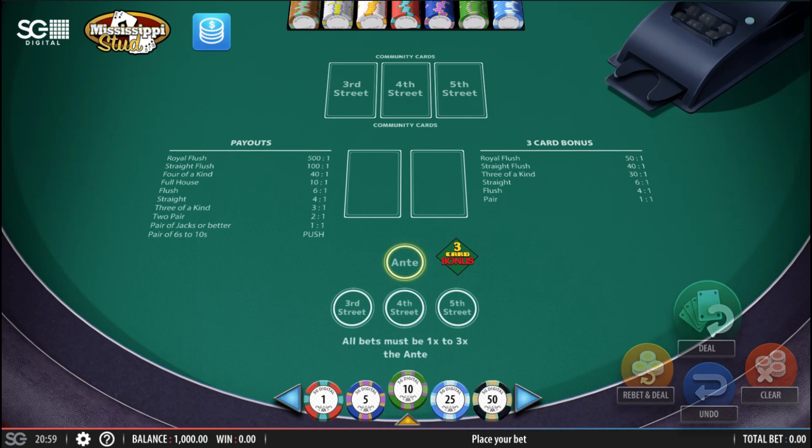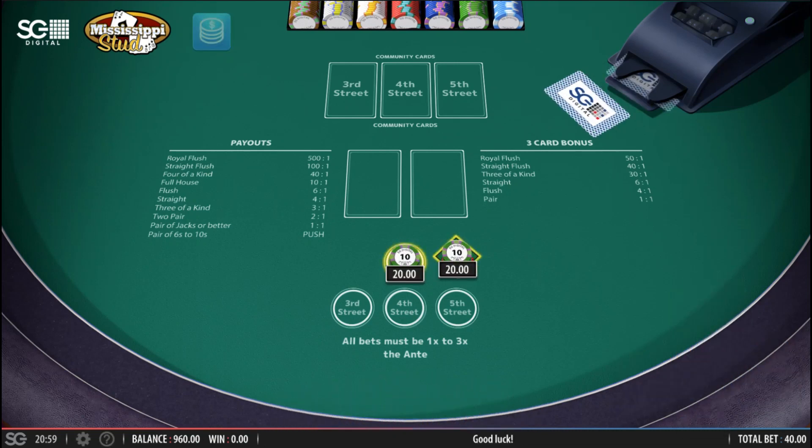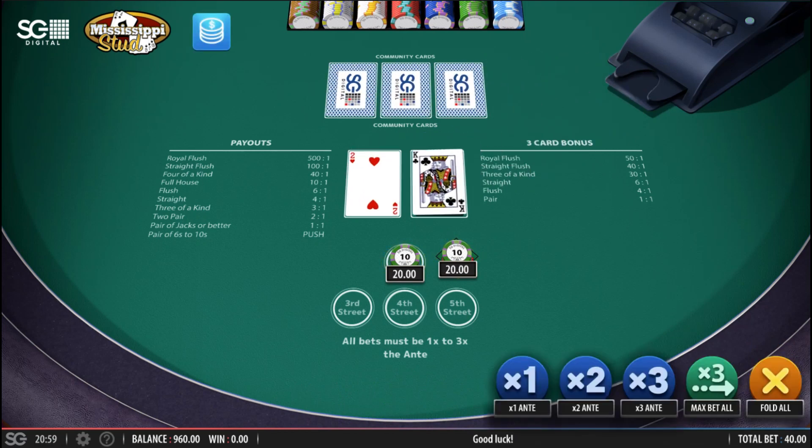Welcome folks, today we're going to play some Myths of the Stud. I'm going to play 20 on the ante and 20 on the three card bonus. And as always, I've left a link in the description to the Wizard of Oz strategy so you know how to play.